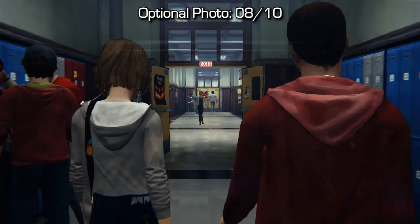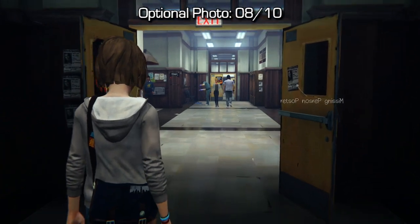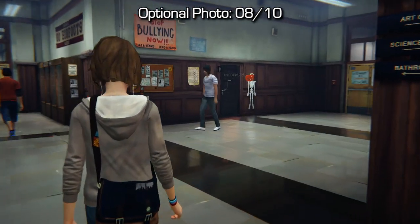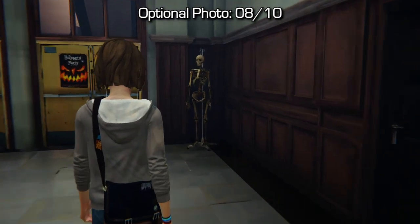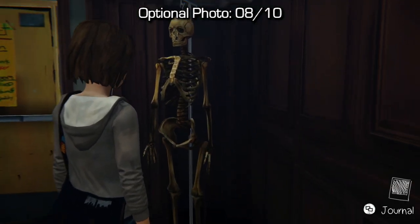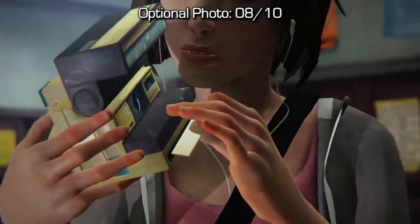Shortly after figuring out the endless hallway section you'll snap back into the school area but everything will be completely backwards. You'll end up inside the main foyer of the school. Turn to your right hand side from where you entered and you'll see the skeleton. Walk up to the skeleton, and because we're in backwards land we've already taken the photo — so open up your journal and untake the photo in order to get the achievement or trophy to unlock.